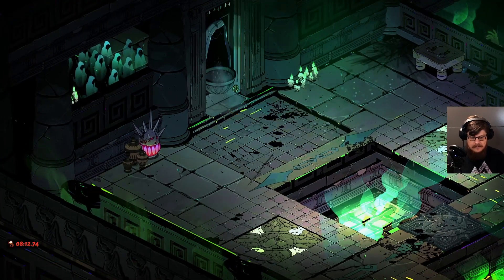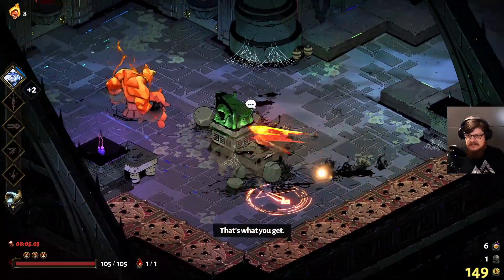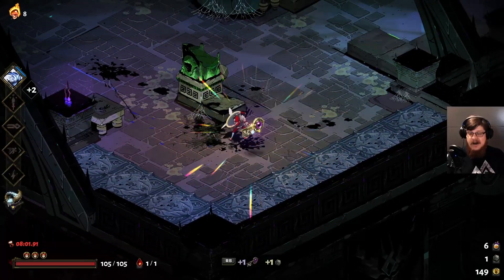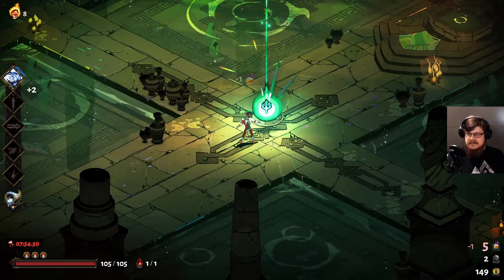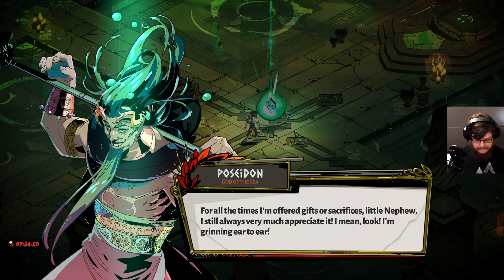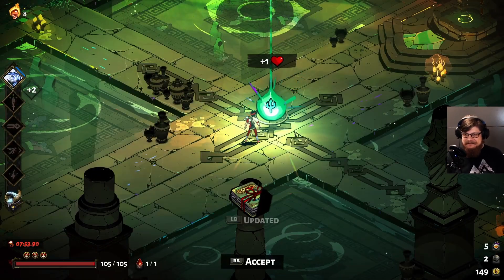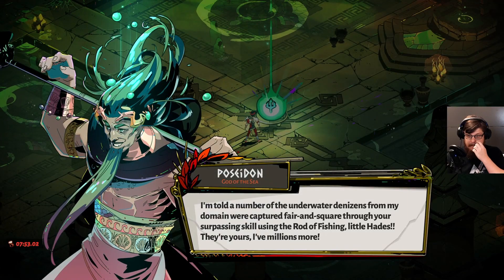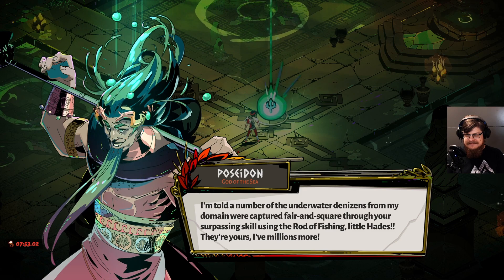Let's take Pulverizing Blow — let's go, Aegis! You can already see how much damage we can deal, but we're not getting any knockback anymore. We've got a reroll — we could actually get Poseidon.